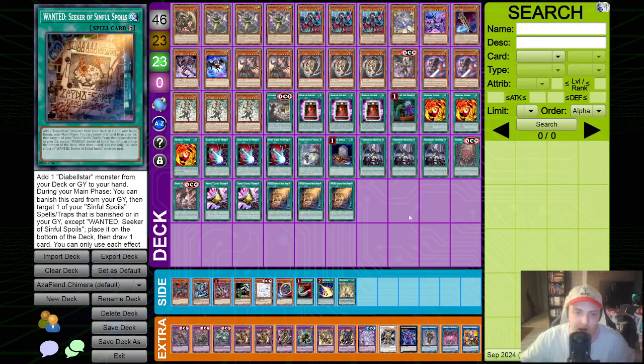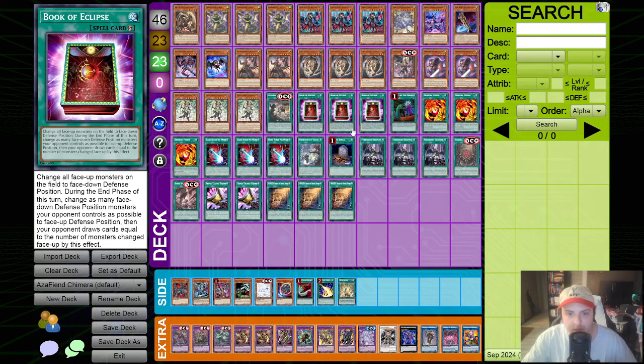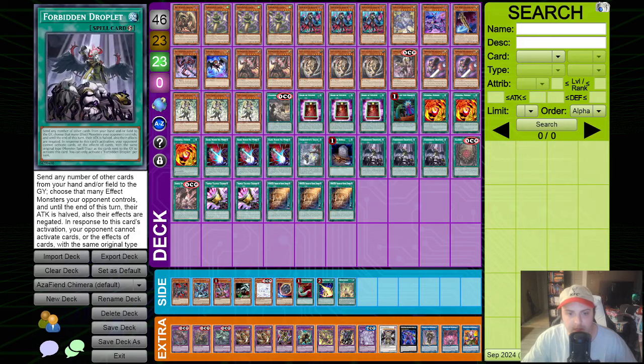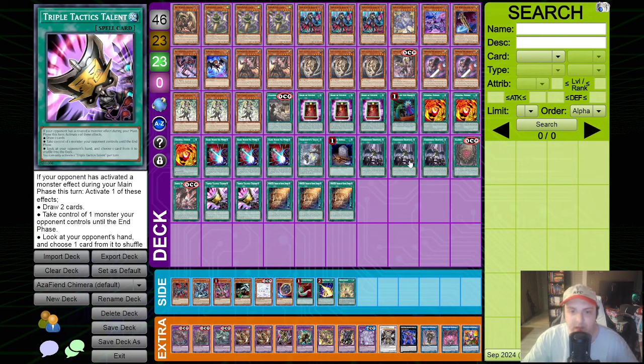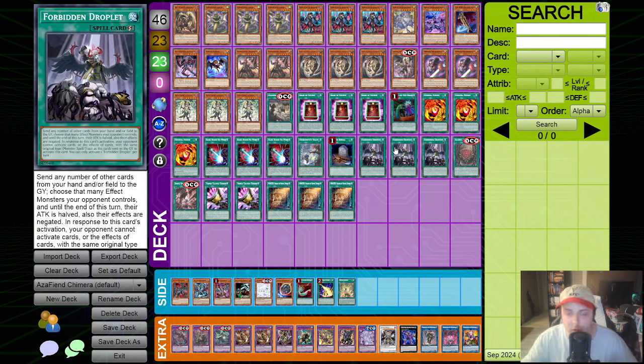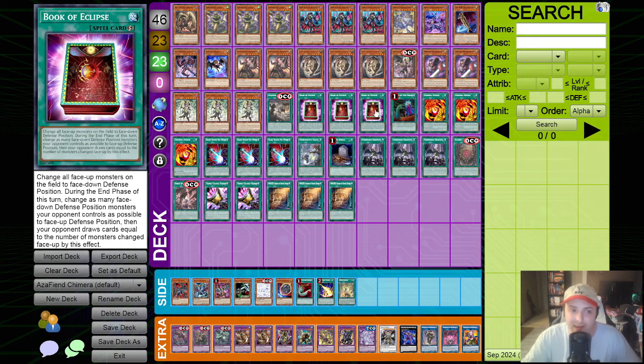On some of these ratios: we are running Book of Eclipse, Forbidden Droplet, and Dark Ruler No More. We're playing more of a board-breaker style deck, which is also why we have Talents. Droplet is good going first or second - helps us crack boards or set up a stronger end board. Same goes for Book of Eclipse. You could run Moon if you want, but I think Eclipse is better for cracking specific boards like Unchained. It also forces certain cards to use their effects to get a one-for-one trade, or it can bait out an Ash Blossom.